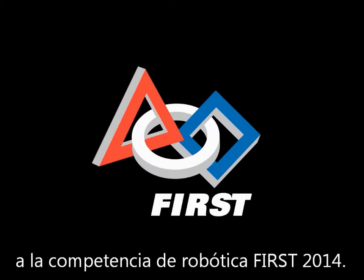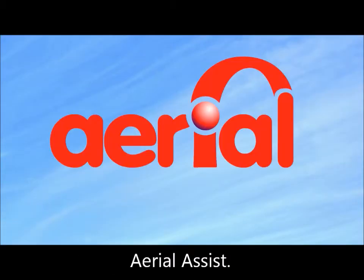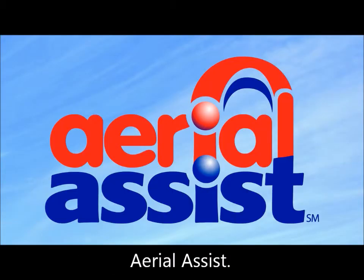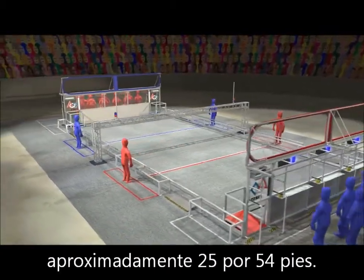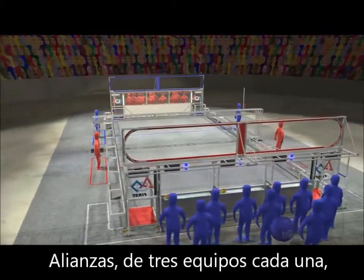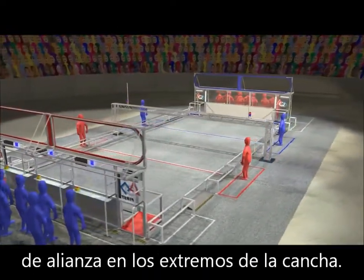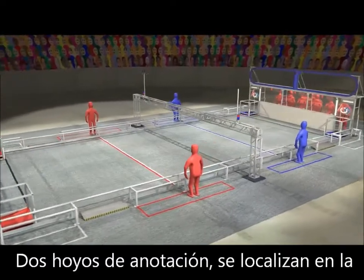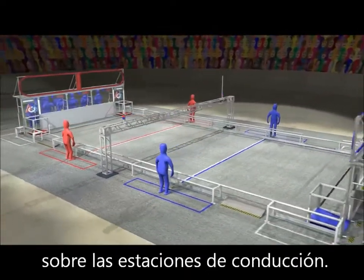Welcome to the 2014 FIRST Robotics Competition and this year's game, Aerial Assist. Aerial Assist is played on an approximately 25 by 54 foot field. Alliances of three teams each operate their robots from behind alliance walls at the ends of the field. Two large scoring goals are located at the top of each alliance wall above the driver stations.